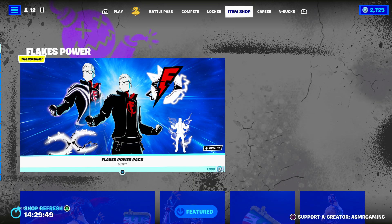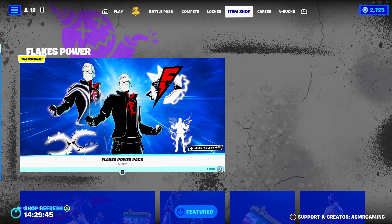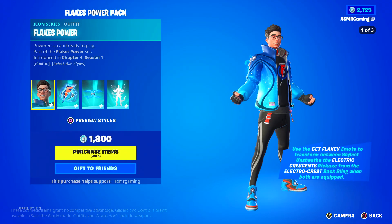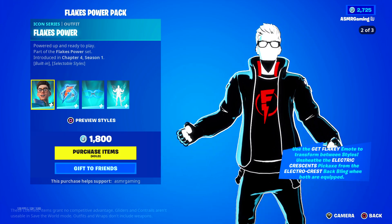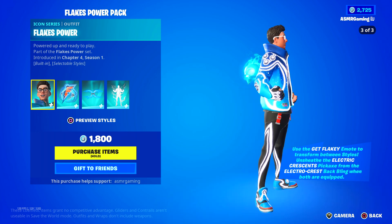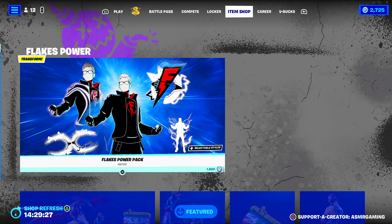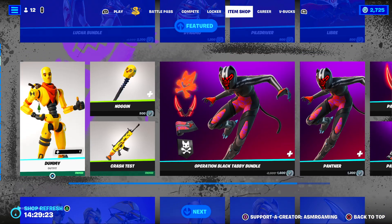Oh, Flakes Power — Flakes Power Pack! That is completely new, that looks awesome. This is an Icon Series skin, and oh my goodness, that second style looks amazing. That's a really really nice skin — I'm impressed. Dynamo is back, that's a popular Try Hard skin. We got Dummy, another popular Try Hard skin.